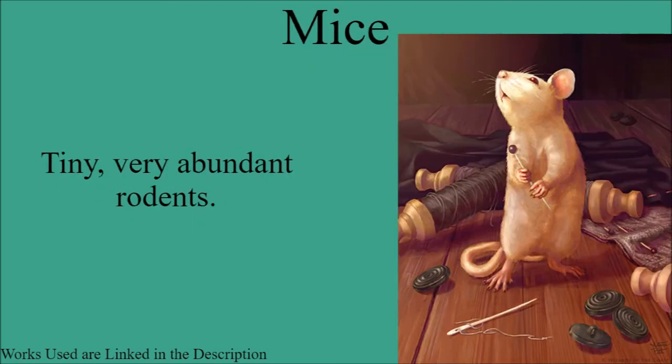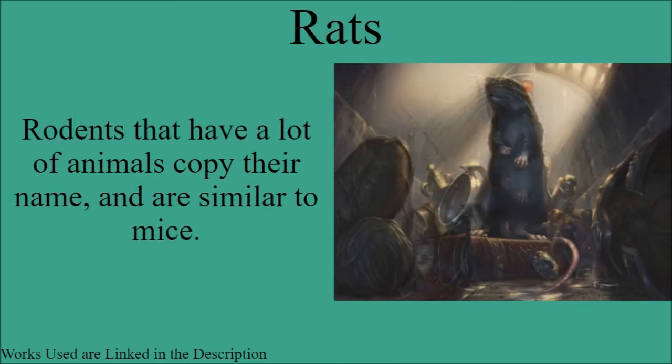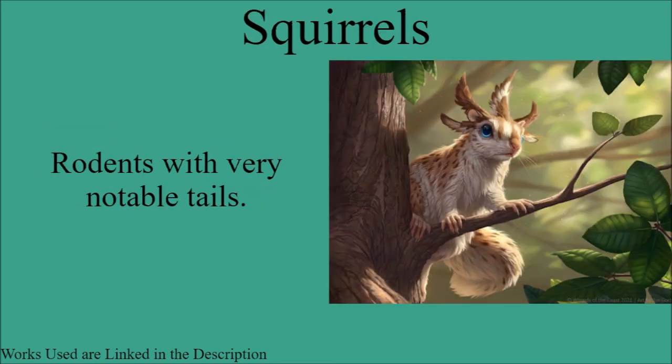The next member of rodentia are mice, which are typically tiny but very abundant rodents. The next member are the rats — these are rodents that have a lot of animals copying their name and are similar to mice, but I don't think they are quite the same thing. The final member of rodentia for this video are the squirrels, which are rodents with very notable tails as their main defining feature.